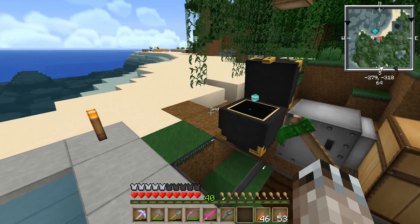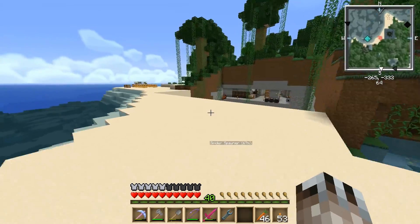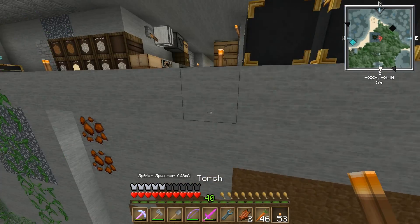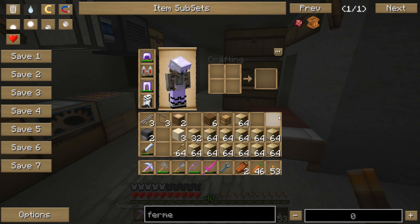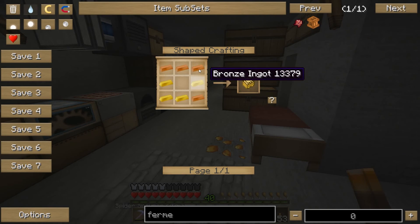Now this is going to need to be emptied out at my base. I need fermenters to start processing that wheat and turning it into biomass. These shouldn't be that expensive - just need lots of bronze, because these are also dissolved bronze.